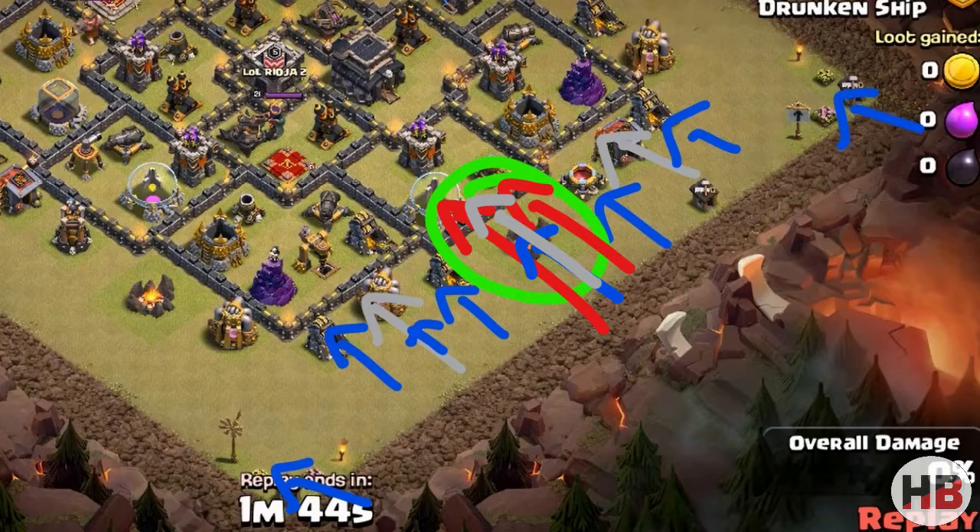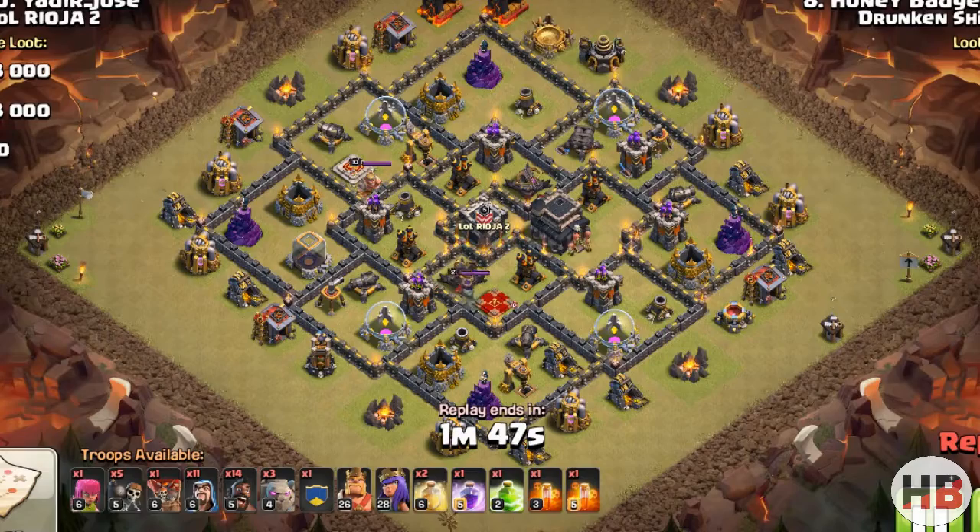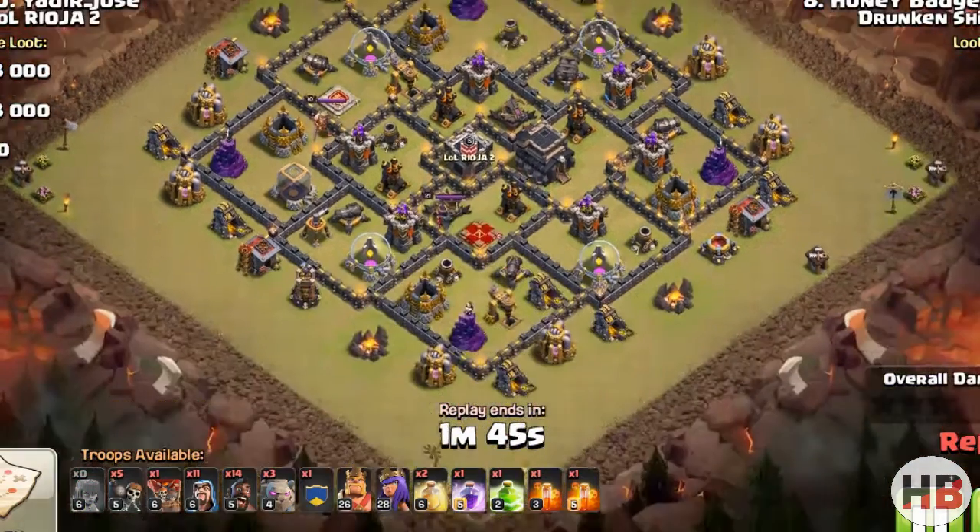A good entry into the base can make a huge difference as it reduces the workload on your back-end troops. In this case, hogs will do less work, therefore increasing the success rate of an attack. Let us watch a few attacks to understand it better.